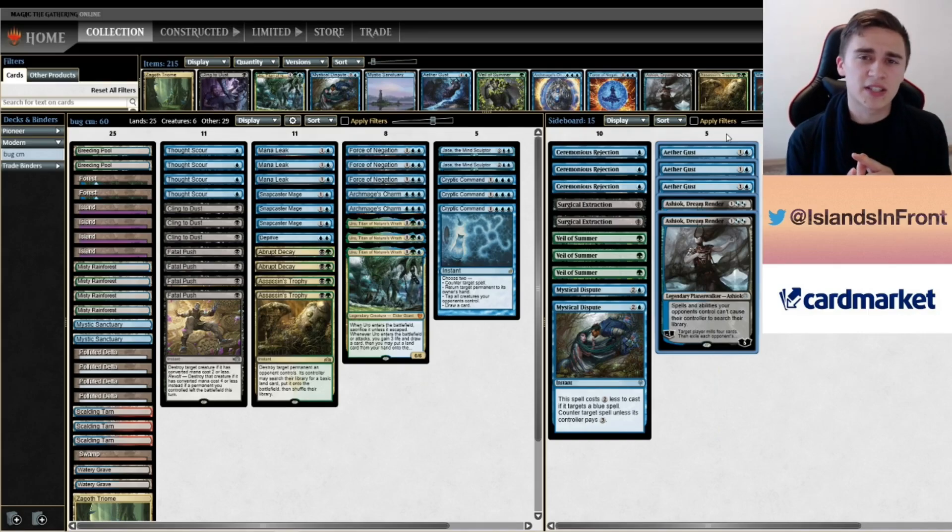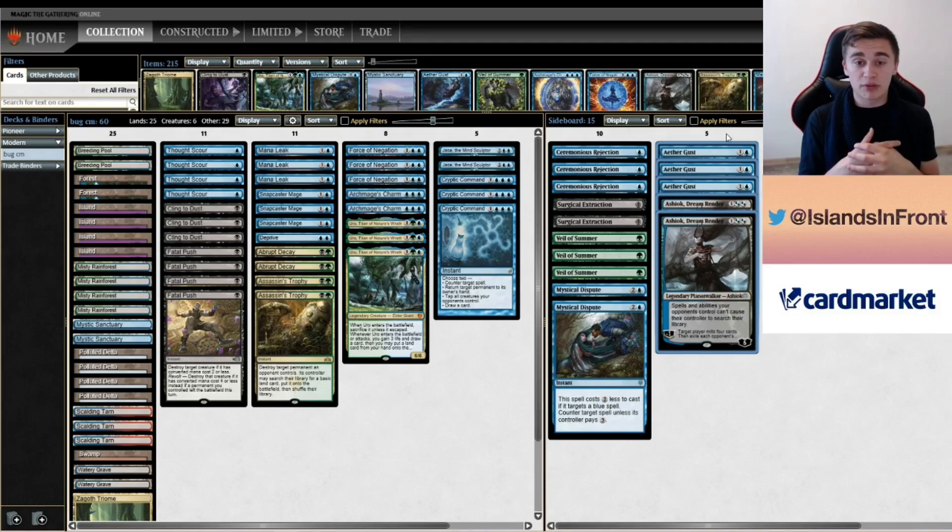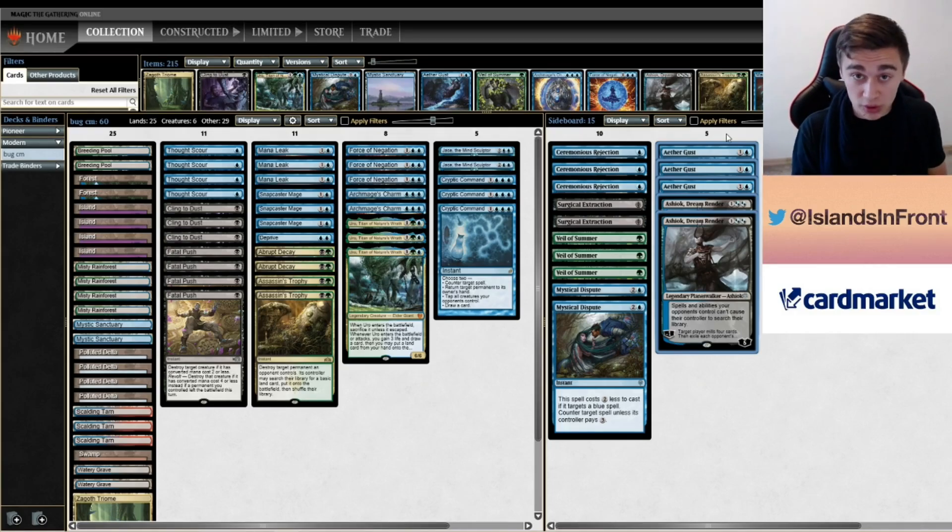Aethergast helps against the Dryad, helps against Primeval Titan, which even if it's uncounterable, doesn't really matter that much. And Ashiok is obviously great against the tutor effects like Summoner's Pact, Tolaria West, and Primeval Titan itself — it really shuts down their engine. So if you slam Ashiok, they can do whatever they want on the untap, because you won't really care. Sometimes out of sideboard they've got threats such as Tireless Tracker, which Aethergast tags as well. For me, it's an easy 5-in.